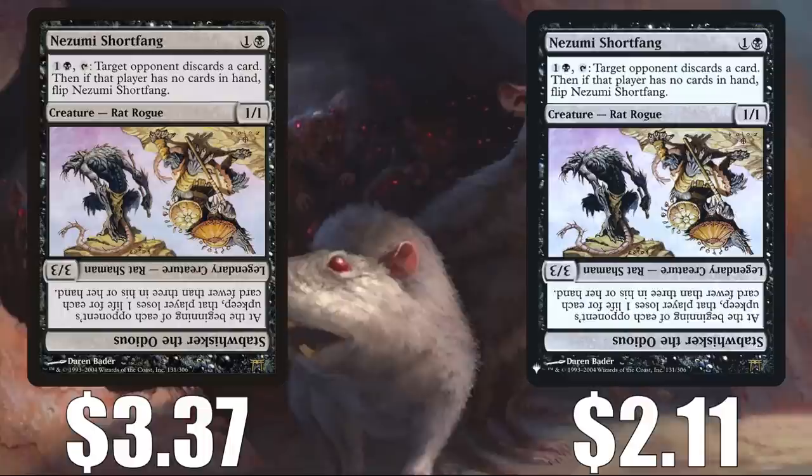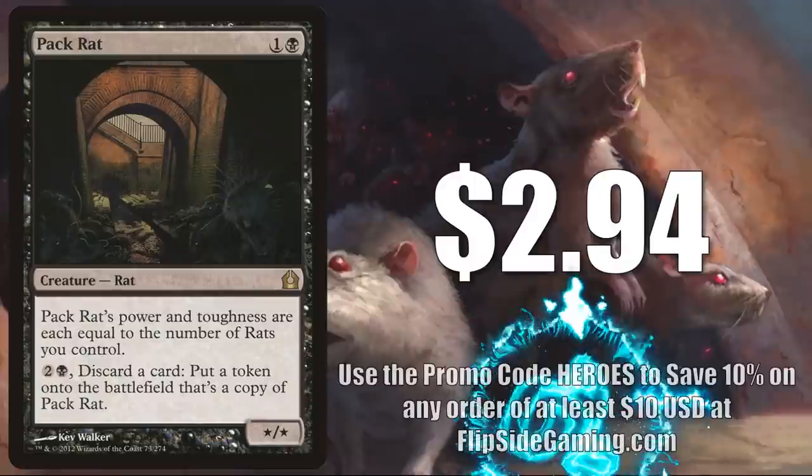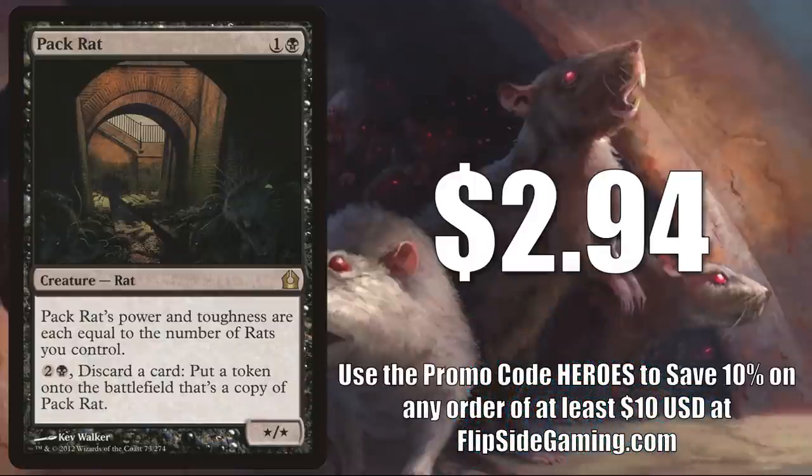Next, we have Nezumi Shortfang slash Stabwhisker the Odious. The original Champions of Kamigawa copy is at $3.37 — pretty affordable. That Mystery Booster Retail Edition copy, which also only comes in foil, is only $2.11 right now. It is another rat rogue at first, but once flipped, this can put pressure on all your opponents in a commander game. It can also be found in a few different decks, including Marrow-Gnawer rat decks. Here is yet another card that you can find a premium foil copy of in that Year of the Rat Secret Lair.